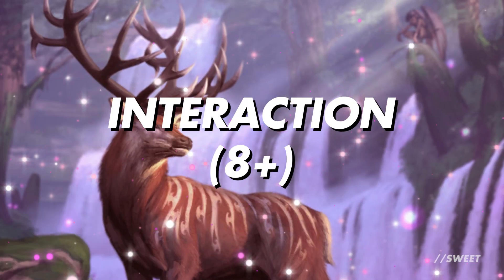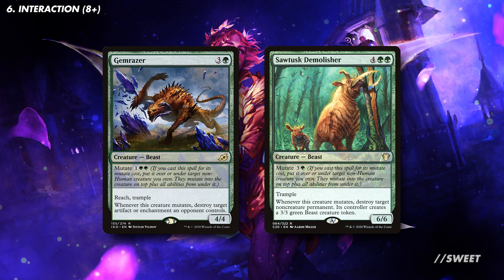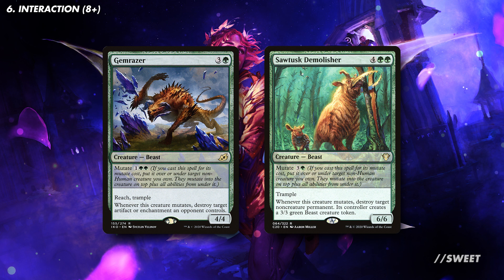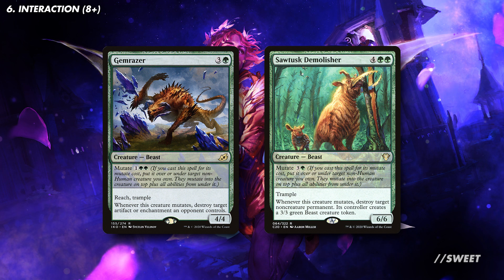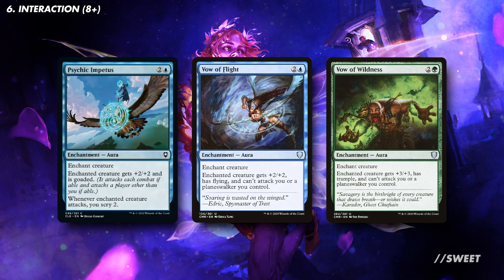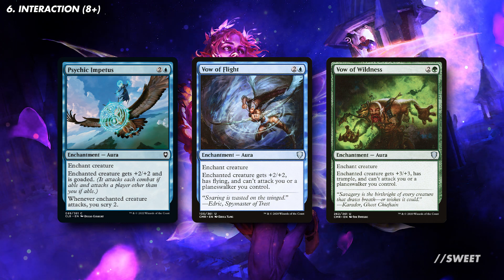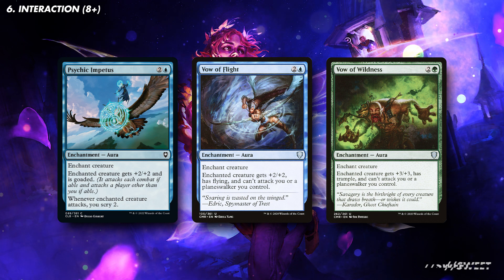Moving over to our interaction now — we are blue-green, so we have a good selection to choose from. First up we have some Mutate creatures, which basically work in the same way as our auras: if we put them onto a creature we'll get a copy onto Ivy as well. You have Gemrazer, which is great at answering artifacts and enchantments, and then Sauroform Demolisher answers anything that's not a creature. We then have Psychic Impetus, Vow of Flight, and Vow of Wilderness. Why remove your opponent's best creatures when you can just make them attack someone else, all while getting some additional buffs onto Ivy to pump up its stats? These are all really good options and very budget friendly.